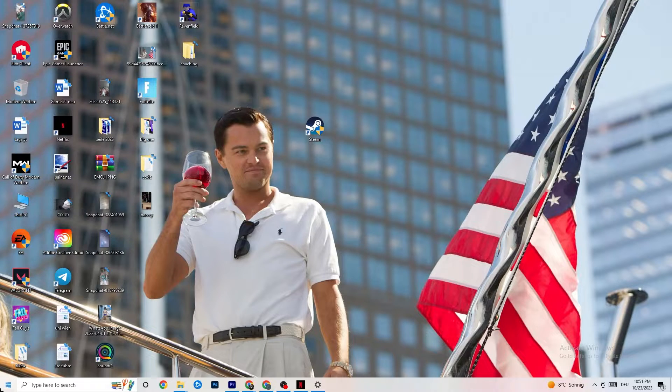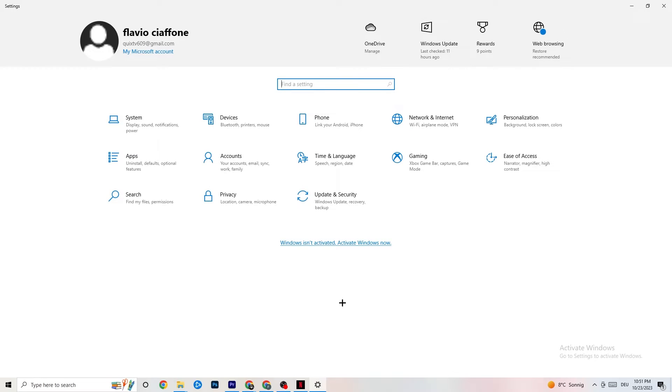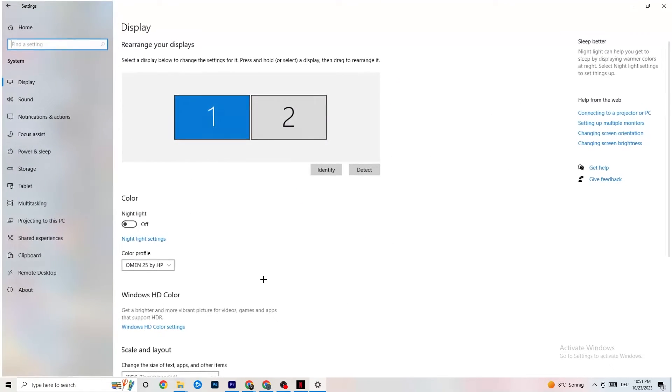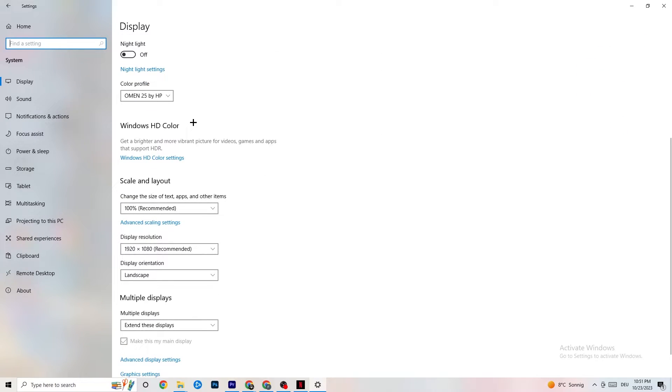Open Settings again, navigate to System, then Display. Identify your main monitor — if you have two monitors, select the main one. Scroll down to Scale and Layout and change the size of text, apps, and other items to 100% as recommended. Also make sure your display resolution matches your in-game resolution — for example, if your game runs at 1920x1080, set the same resolution here.